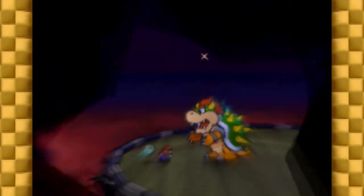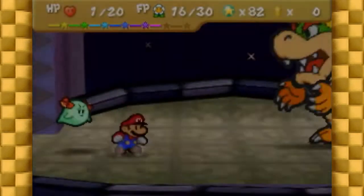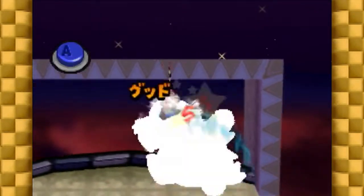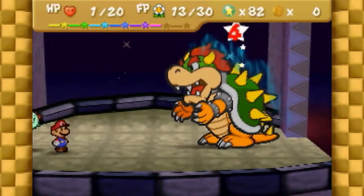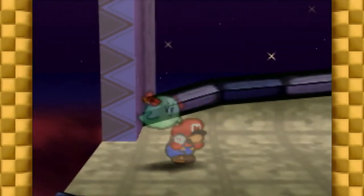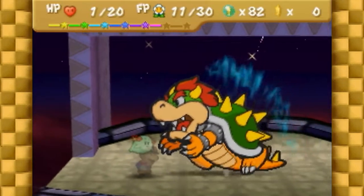Hi everybody! My name is Jaycog, and this is my tutorial on how to defeat Final Bowser in the beginner and expert speedrunning routes for the Glitchless Any% category of Paper Mario. The entirety of this fight is explained in the routes, but it can get pretty complicated, so hopefully having this in video form will make it clearer and easier for people to understand.